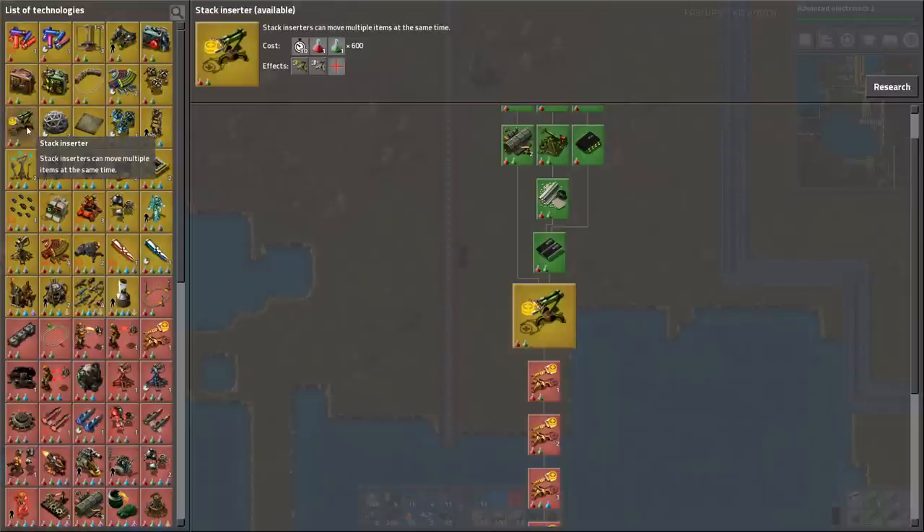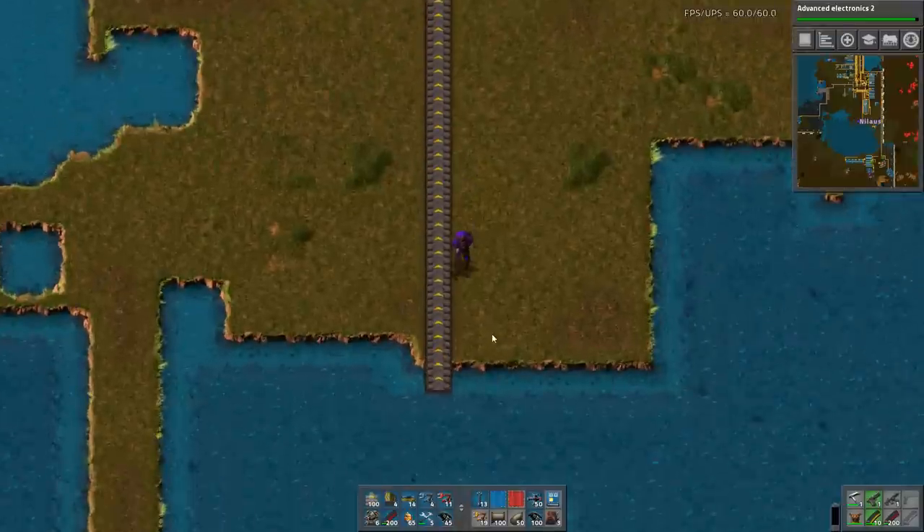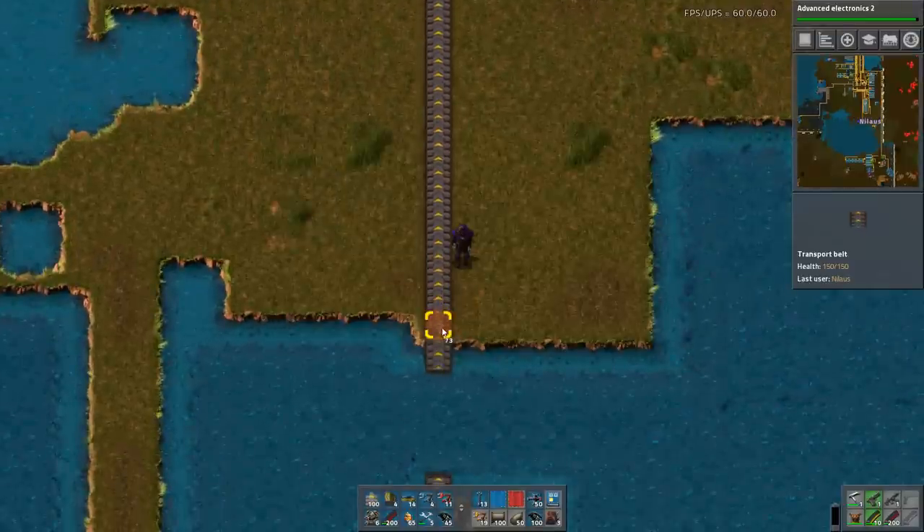It's also like looking at stack inserters — it's 600 red and green. It's not nothing. Wow, that's a lot.